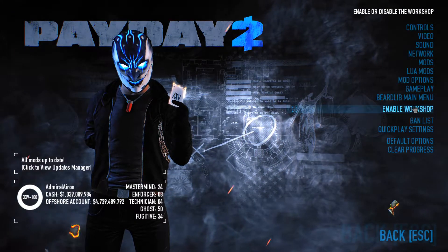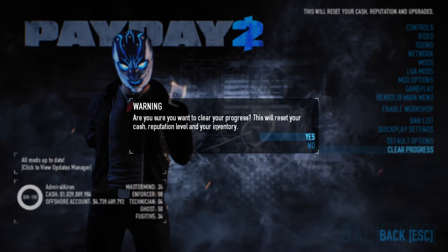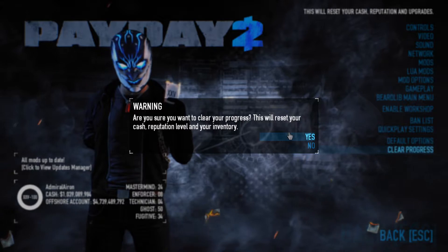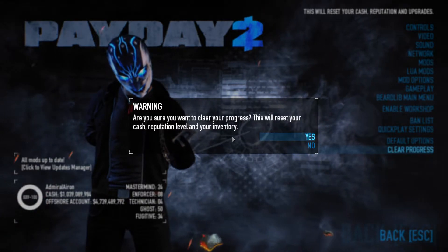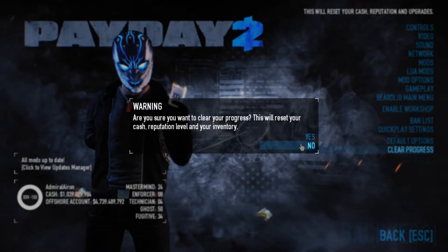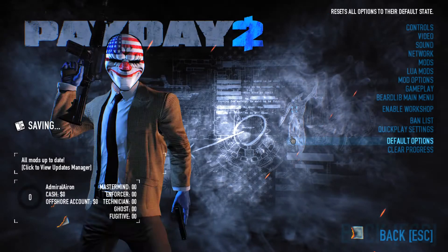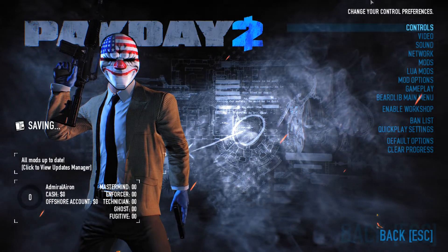Let's see what we can do. Clear progress. Are you sure you want to clear your progress? This will reset all your cash, reputation level, and your inventory. I wanted actually to reset my achievements too, but that's not possible right now. So, just reset this thing. Boom, I've reset it.